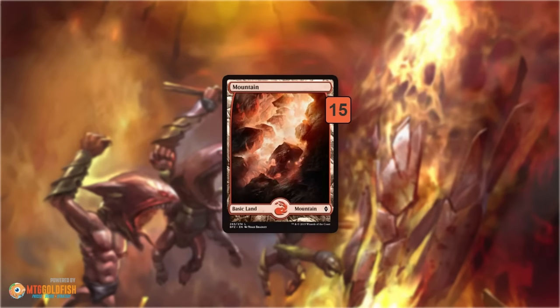As for the mana base, we run 15 lands — about as light as we can get. That means 1 in 4 cards in our deck is a land, so opening hands will probably have slightly less than 2 lands, which is pretty much where we want to be. The deck loses when we have 4 or 5 land hands. We need to draw as much action as possible, so we play the lowest land count possible. And remember, even though we only have 15 lands, we have rituals and Simian Spirit Guides that act like extra mana sources.